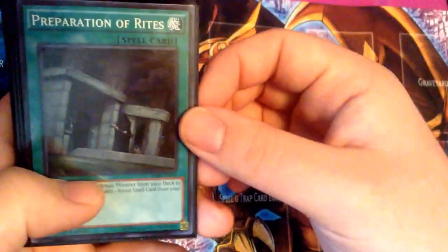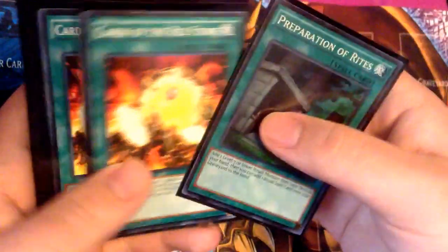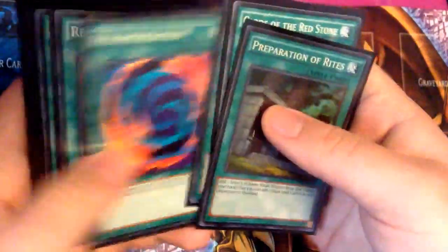For the spells, we have Preparations of Rites, 2 Cards of the Redstone, a Palmerization, and 2 Red-Eyes Fusion.